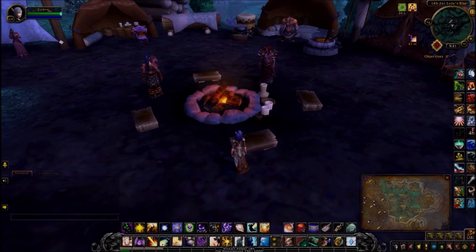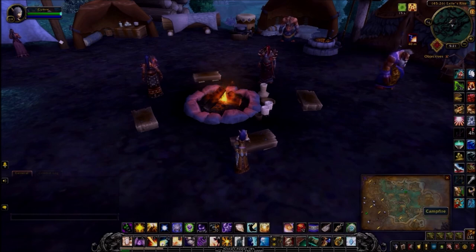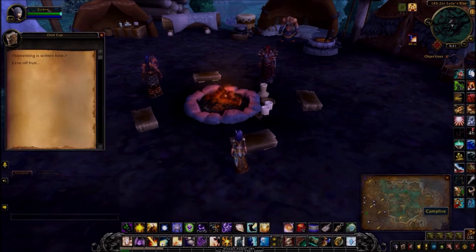The next one is just over the mountain in Shadowmoon Valley. I'm currently standing in Exile's Rise, which has a handy little flight path if you prefer to do it that way. This time you're interacting with this odd cup right by the campfire. Ease off fruit.